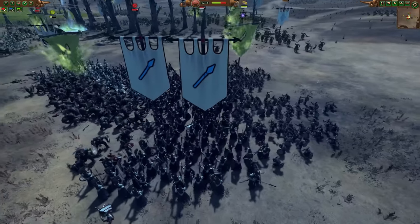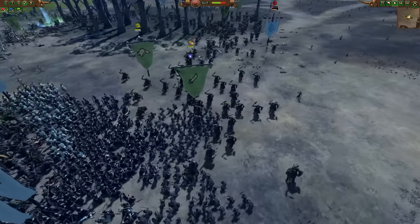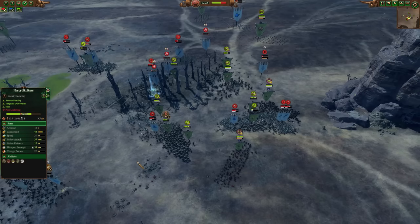Keep an eye out for flanking opportunities at every single moment of a battle. Forcing an enemy unit to fight on both sides means it takes damage quicker, which gives it leadership penalties quicker, which means you'll probably route it quicker. Good flanking will definitely give you an edge in any battle.